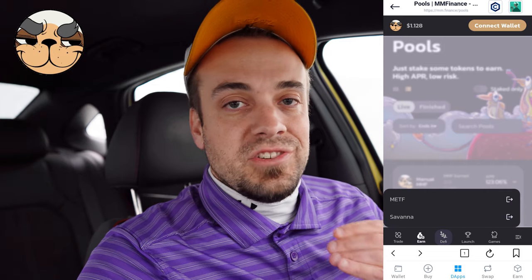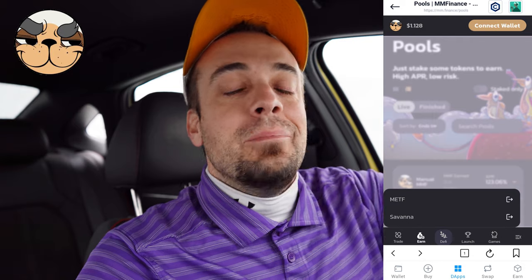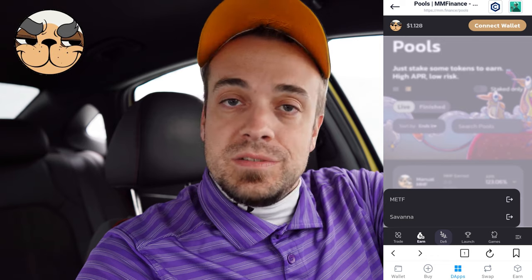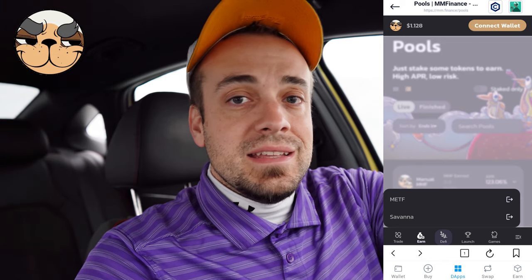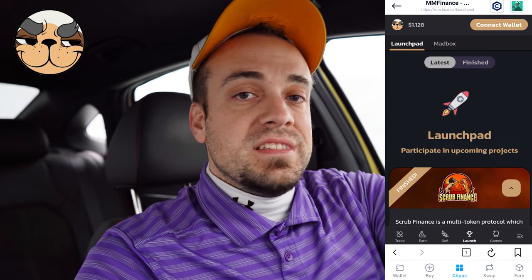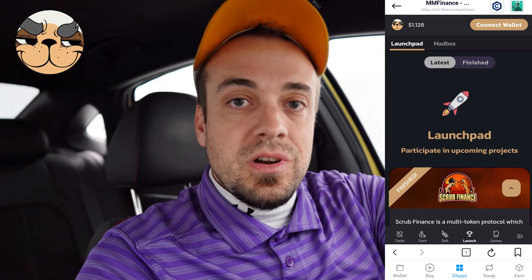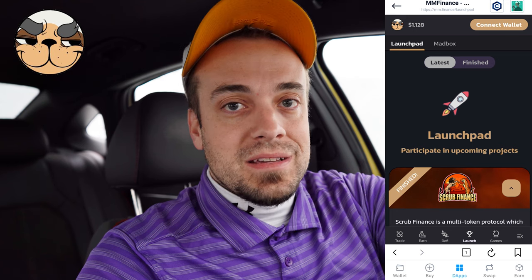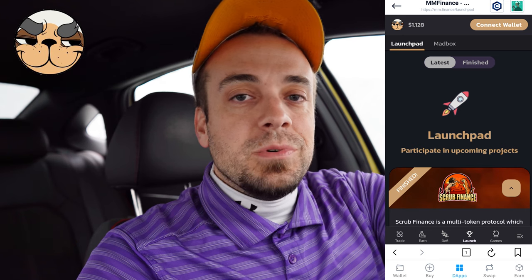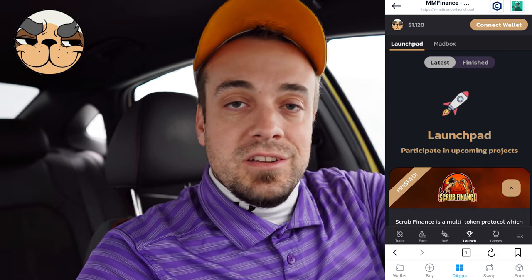The next icon is DeFi. This is where you'll find the first-ever DEX-traded fund through METF — staking and bonds are offered through METF. Savannah Finance is going to be the algorithmic stablecoin they have. The next icon is Launch, which is essentially their launchpad. They most recently launched Scrub Finance and Mad Bucks through it. That's where you'll find upcoming projects — there are none currently available, but they're constantly putting them out.